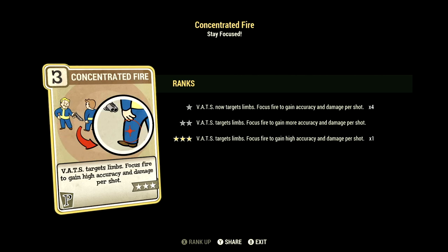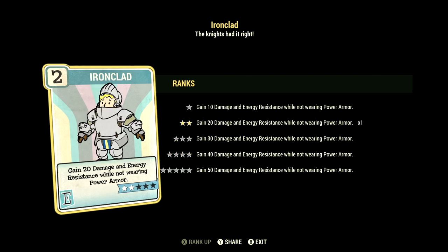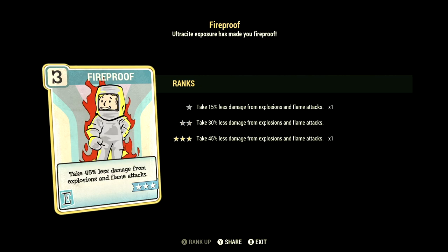We have Concentrated Fire maxed out — VATS targets limbs, focus fire to gain high accuracy and damage per shot. Over in Endurance, we have 8, and this one can have Ironclad at 2 stars — gain 20 damage and energy resistance while not wearing power armor. We have Fireproof maxed out — take 45% less damage from explosions and flame attacks.